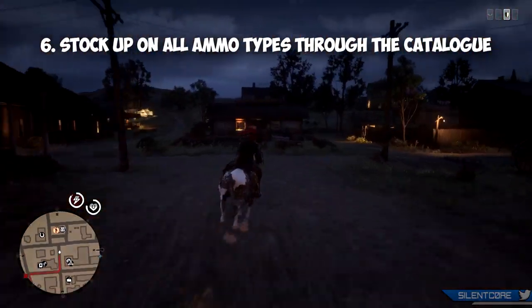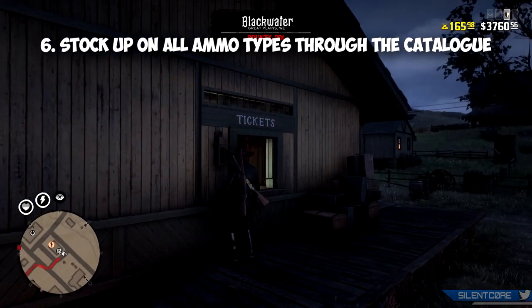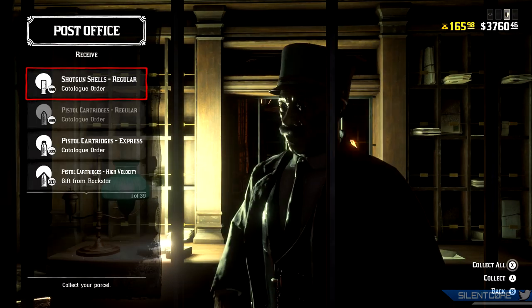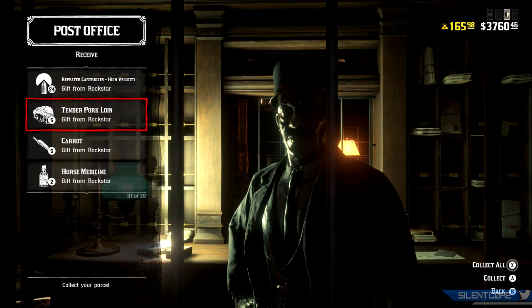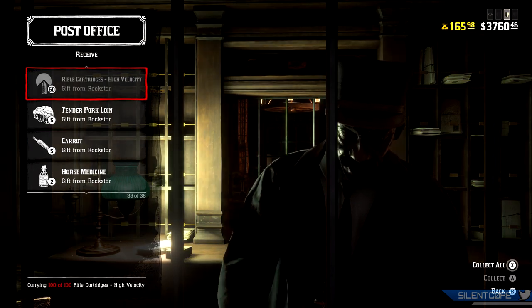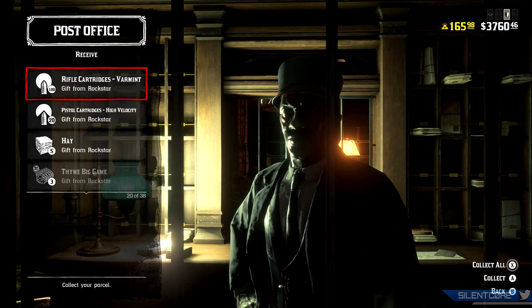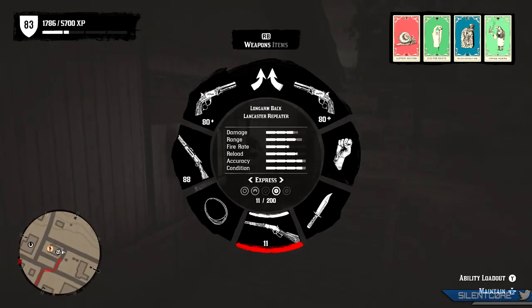Next up is to stock up on all ammo types and order them through the catalogue, which sends them straight to your post office or camp lockbox. You can only carry a small amount of ammo on your person, but if you order through the catalogue you can order up to a thousand of each ammo type. Post offices are basically all over the map, so no matter where you spawn you're probably near one — especially useful somewhere without a gunsmith, like Blackwater. I have full stacks of regular, high velocity, and express ammo for every weapon type sitting in my post office.